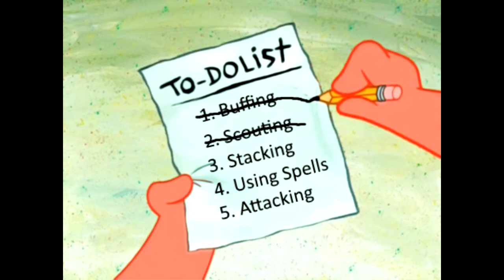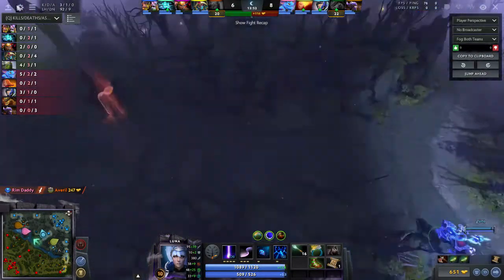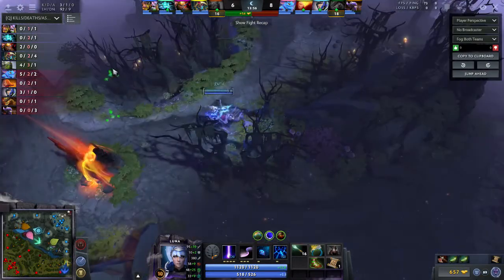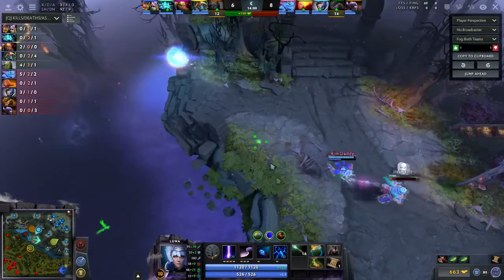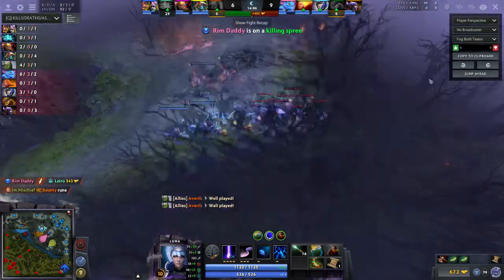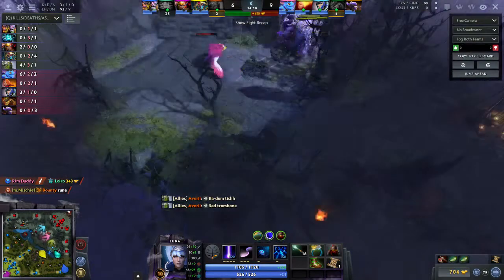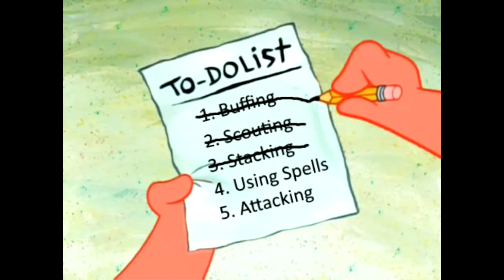Number three is stacking. If you have a creep that can attack and run around wherever it wants, you can stack neutral camps with it — this is why heroes like Luna or Sven used to get this item. If you don't know how to stack a camp, go to my channel and watch my videos on that — I've made videos for both Dire and Radiant. Six and seven stacks are actually doable with a Helm of Dominator because you don't have to spend your own time getting those stacks.